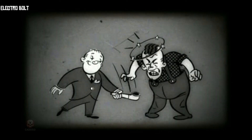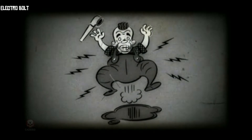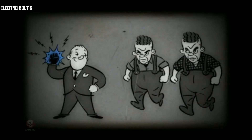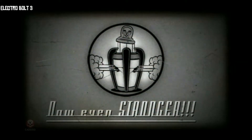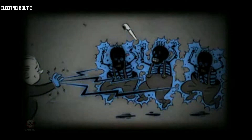Stun your enemies with a thousand volts. Shock in water for an extra charge. Stun enemies longer — charge up to generate chain lightning. Every bolt hits more than one foe. Charge up to blast them with a deadly storm.